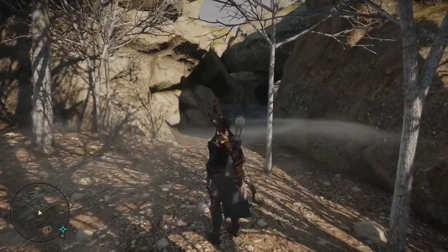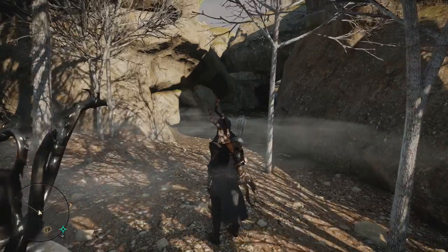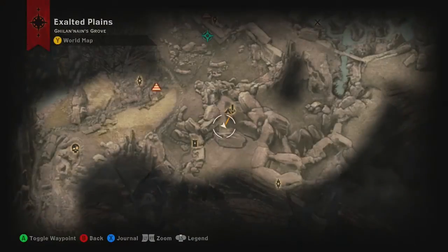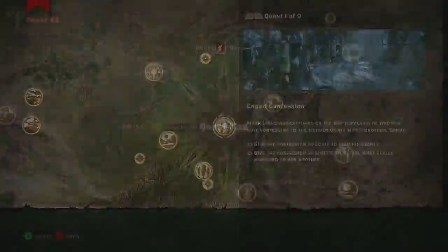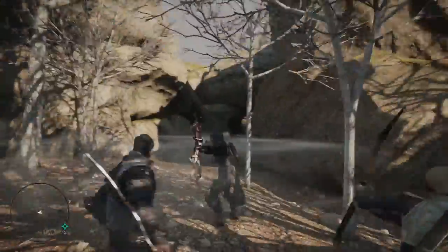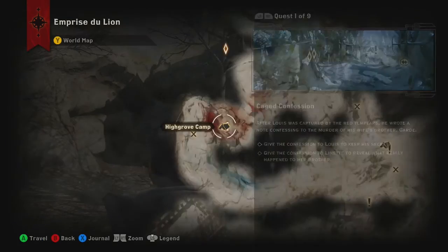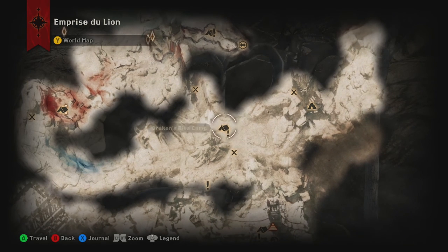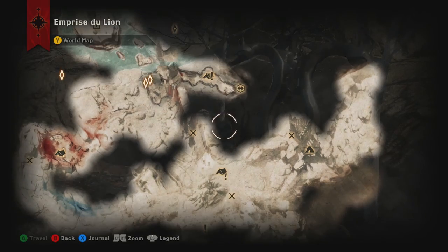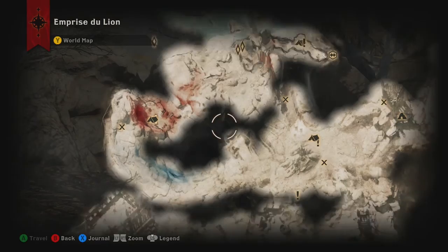I don't know if I want to get involved with that because you have to free it or something. So we can go to Emprise du Lion and the Emerald Graves. Let's go to Emprise really quick. On the wooden walkway in the Sarnia Quarry near the Landmark.